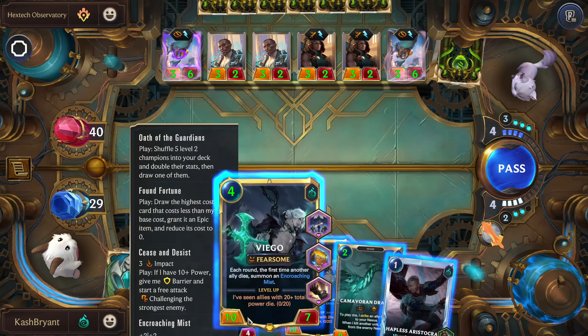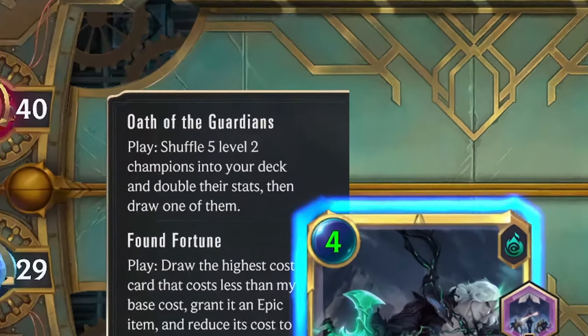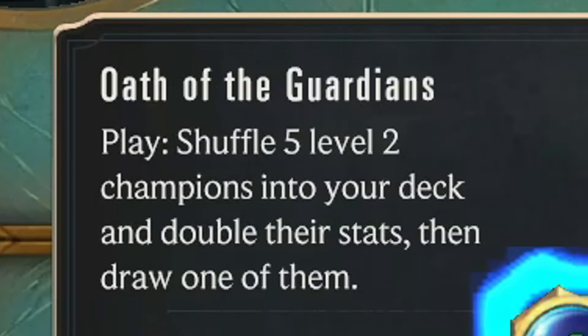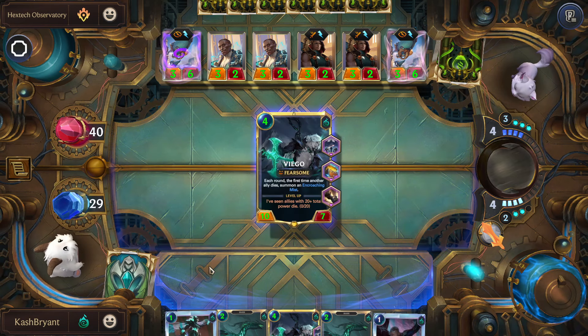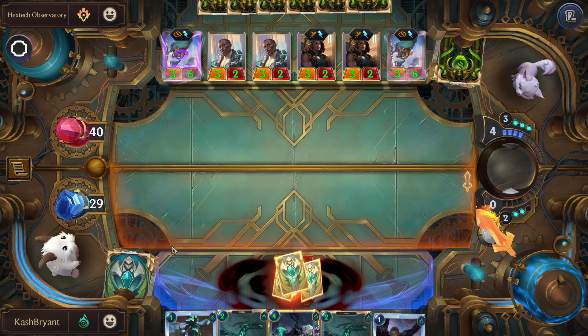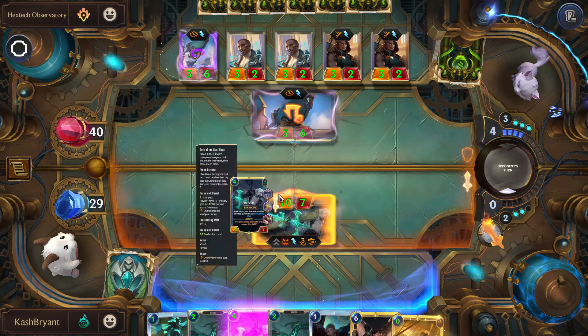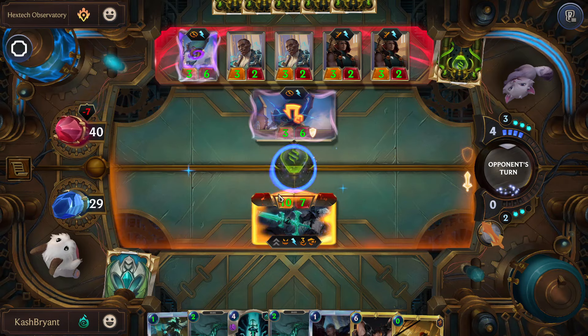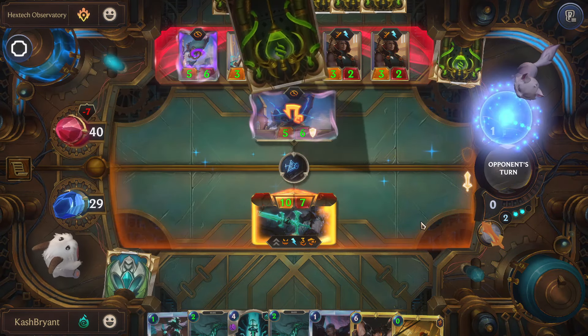Everything is going to trigger right here right now. Does it work in the order I think it does? It's going to shuffle five level two champions into the deck, double their stats, draw one of them, and then if there is a five cost - let's see if it works. Got Darius - it didn't work! That's so freaking sick, oh my god, that is so sick!